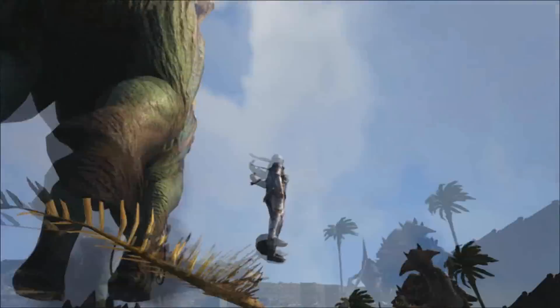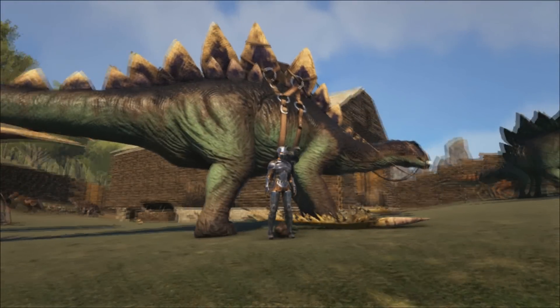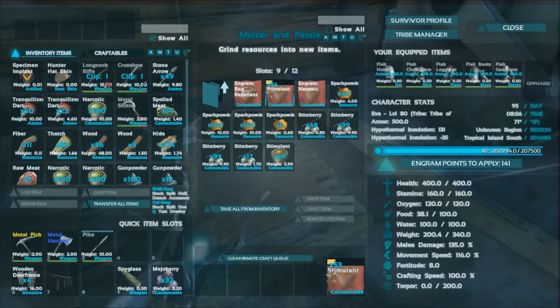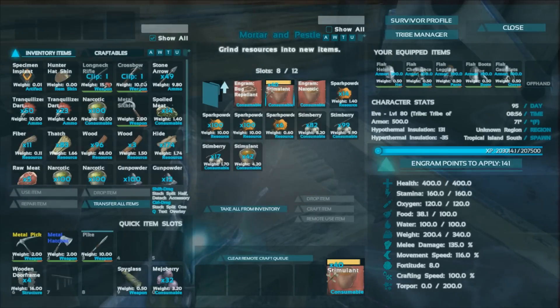So let's make a mind wipe tonic. We're back making some stimulant. It's going to take 72 stimulants to make one mind wipe tonic. We're going to need 360 stem berries to make that happen and also 144 spark powder. We've already got the narcotic ready — narcotic is narco berries and spoiled meat. Next we're going to need some rare mushrooms, rare flowers, some water, and some cooked prime meat. Let's go find our rare mushrooms and rare flowers.